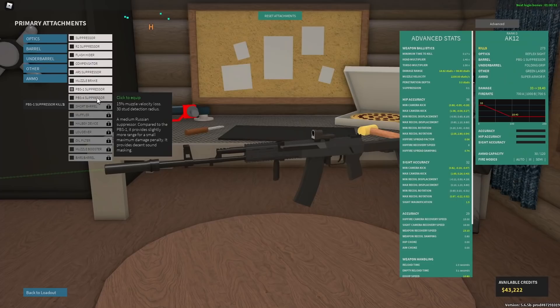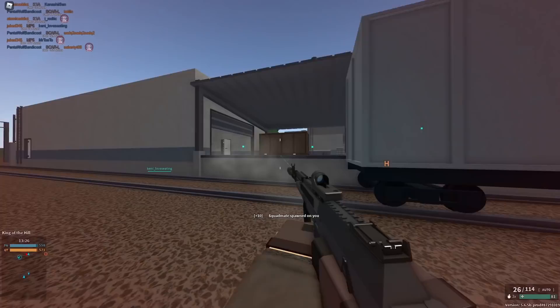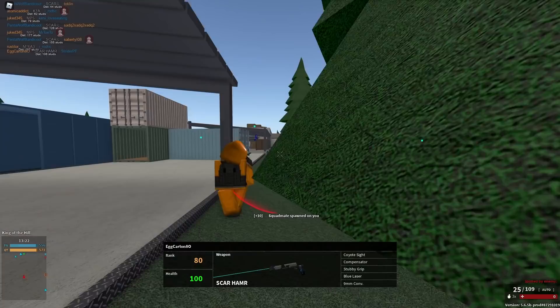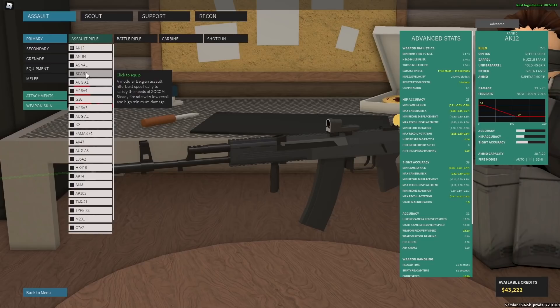The PBS-4 suppressor is pretty interesting — it's kind of like a medium version of the PBS-1. It reduces both max and minimum damage, has a 30-stud detection radius, and isn't as bad for your damage ranges, but it still reduces both max and min damage and lowers your muzzle velocity a little bit. Sound in this game is not a big deal, and there are some other suppressors that are decent, but just do not use these default ones — they're not good at anything.